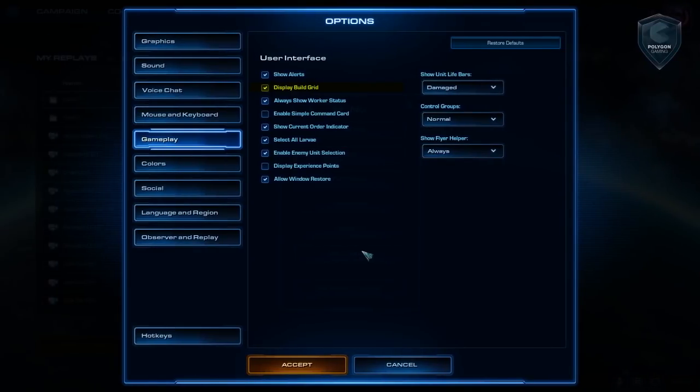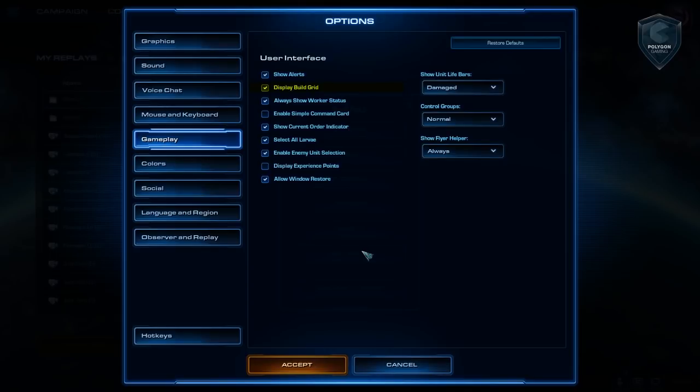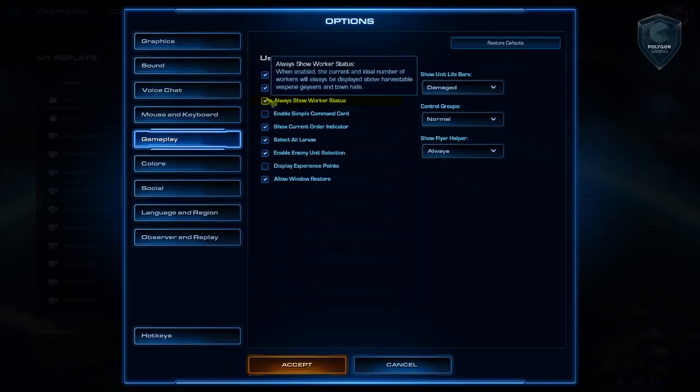Some of these are obvious, like the build grid, which for newer players is going to basically show you what a full wall-in is. So if you're Terran or Protoss and you're going to be walling in your base, this is really crucial information and it's going to help you learn a lot faster. These are actually my settings. A lot of newer players won't realize that some mineral patches require 16, some require 8, and a lot of these newer maps have varying numbers of mineral patches.